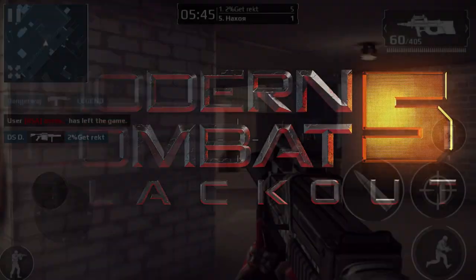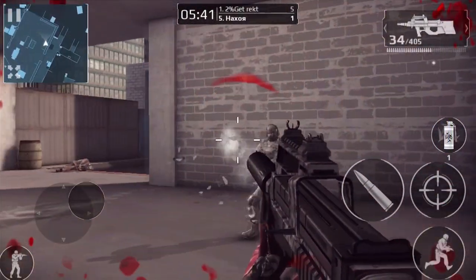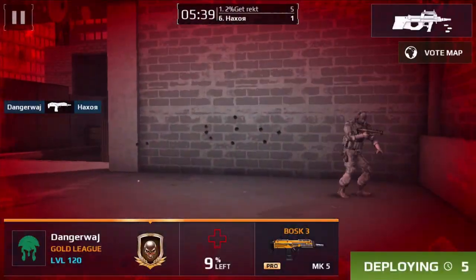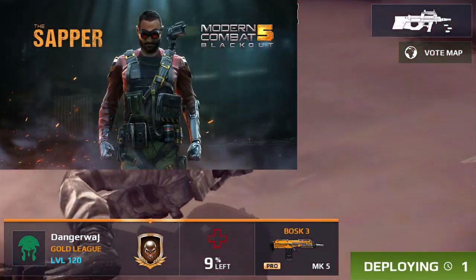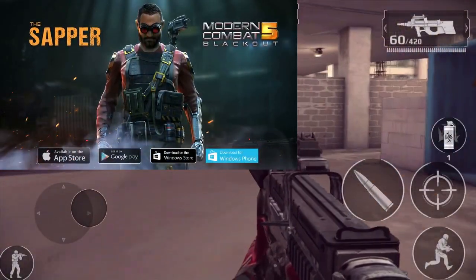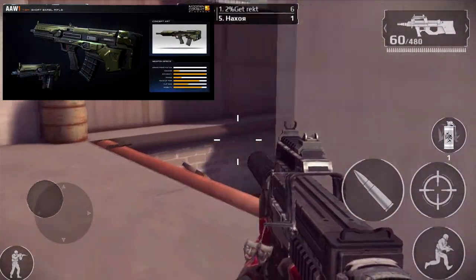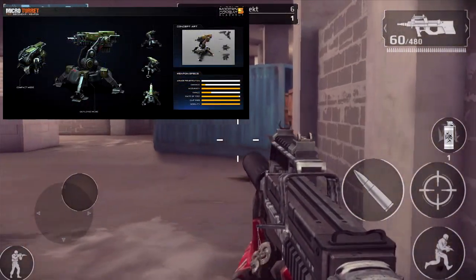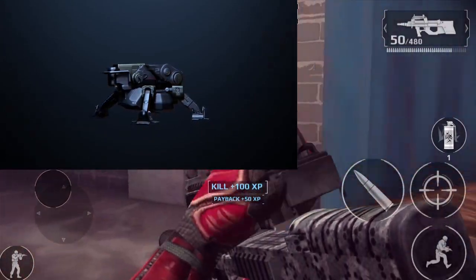The first thing I wanted to talk about for this video is the new class that Gameloft will be adding for the 1.9 update for Modern Combat 5, and the new class is called the Sapper. What we do know so far is the class will come with its own set of guns — primary weapons — so it'll have its own assault rifle and all that kind of stuff. We also know that its ability focuses around turrets and placing mini turrets on the ground.